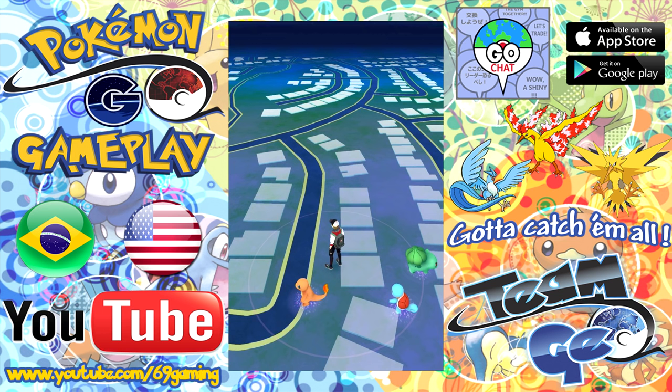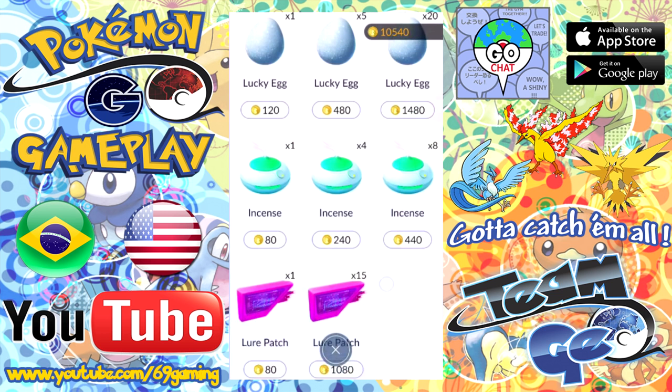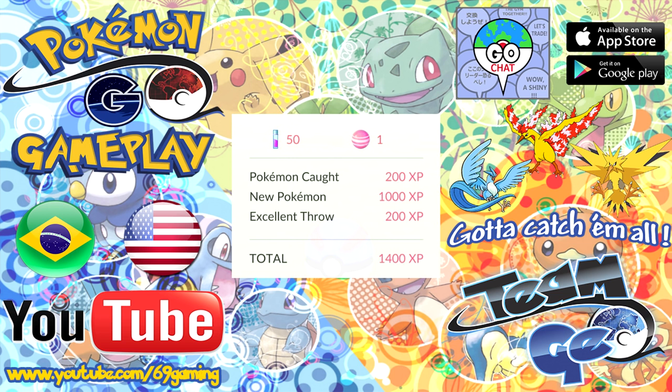Trust me, I will talk more about this later in the video. So if you had a chance to earn some Pokemon Coins or spend some money on the game, I would advise you right now to just buy a few Lucky Eggs. Even though Incense and Lure Patch will also help you on your journey, Lucky Eggs are the most important items as you start Pokemon Go. Here's an example of why you should use Lucky Eggs at the beginning of your journey.